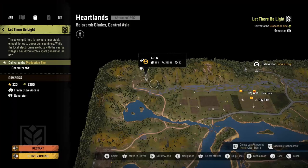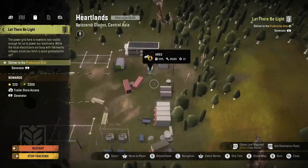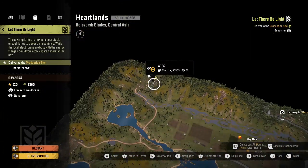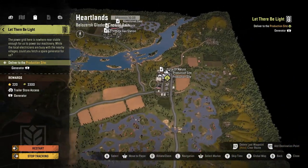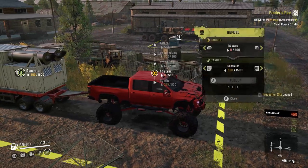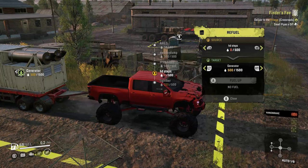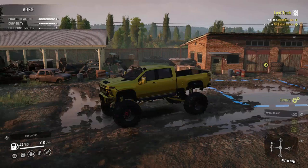After completing that contract it will unlock Let There Be Light. There's a generator — this is on Heartlands, in the top left corner of the map — and we're going to have to bring that back to the same spot. Now we've brought the generator back, and it says we need at least 150 liters of fuel. So we fueled that up and that's it for that string.